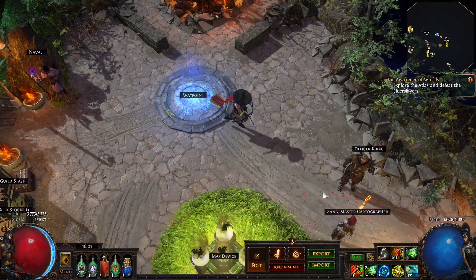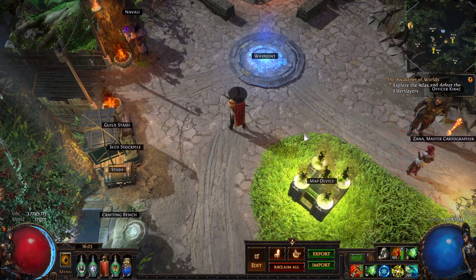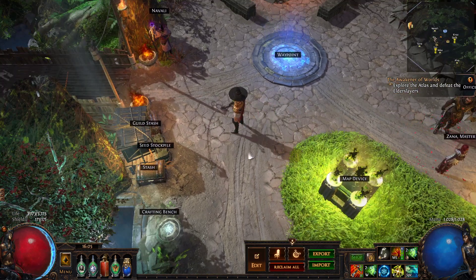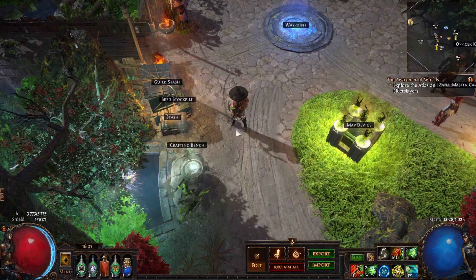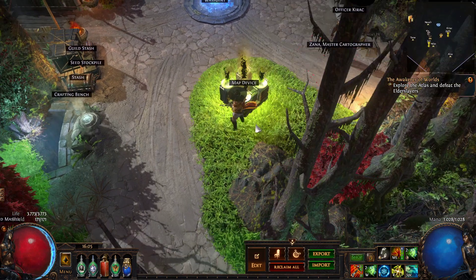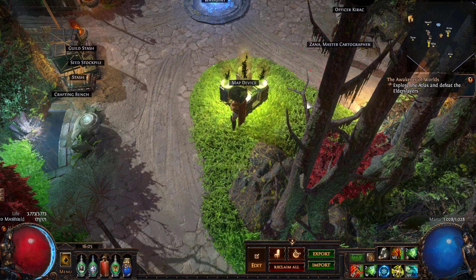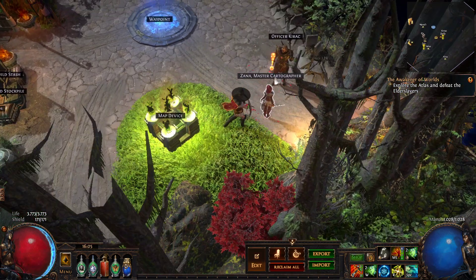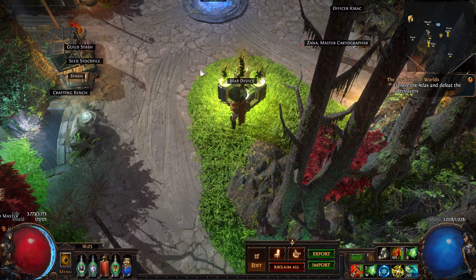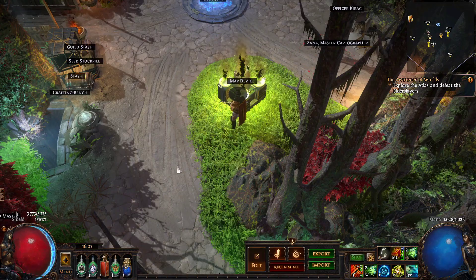If you know the last video and the last version, what changed is that I reversed the side of the working station with the stash, seed stockpile, guild stash, and the crafting bench. Just because if you open maps here, you tend to spawn below the map device and there are a lot of trees, and it was not feeling good to actually select something over here. So now everything is here, clean and clear at those tracks, this way here.